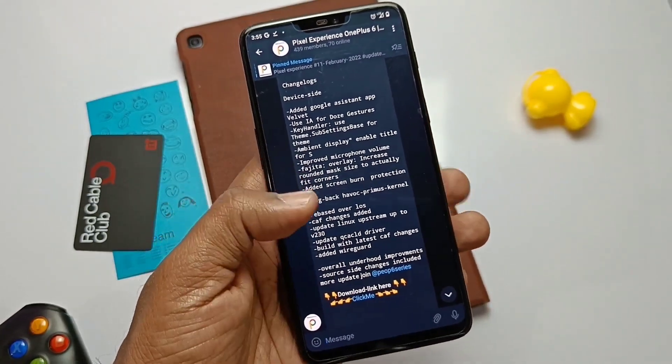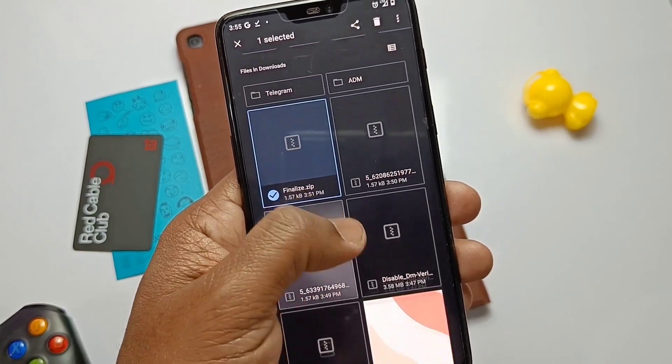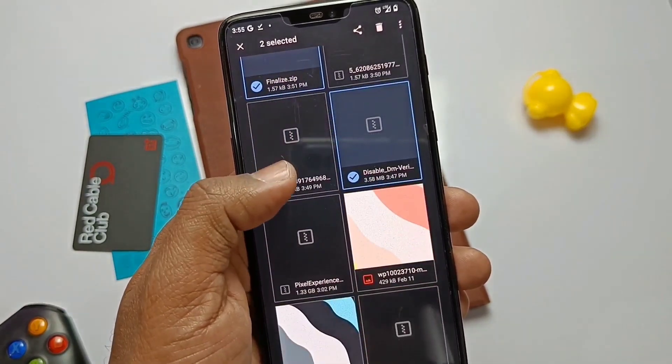You must be on TWRP 3.6 and need to download the Pixel Experience zip, the Final Edge zip, and the DM Variety zip. So without wasting any time, let's get started.